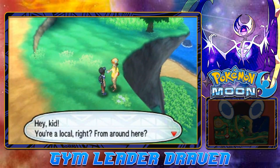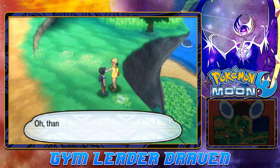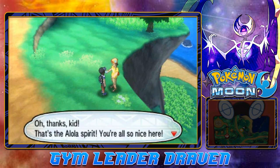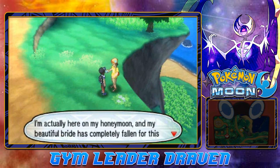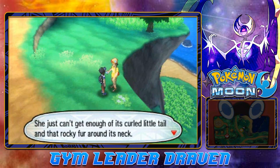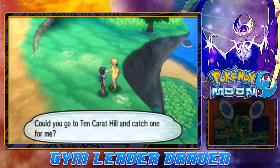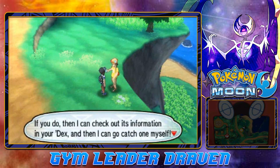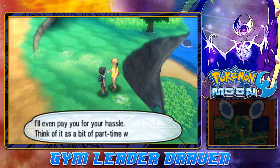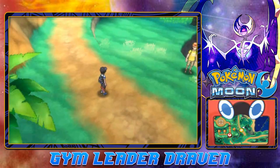This guy says: 'Hey kid, you're local, right? From around here? I've got a favor I want to ask. I'm here on my honeymoon, and my beautiful bride has completely fallen for this Pokemon called Rockruff. She can't get enough of its curled little tail and rocky fur. I've heard you can find them in Ten Karat Hill, but I'm lost. Can you go to Ten Karat Hill and catch one for me? I'll even pay you for your hassle.' I actually want to go capture a Rockruff.